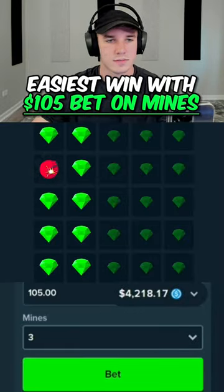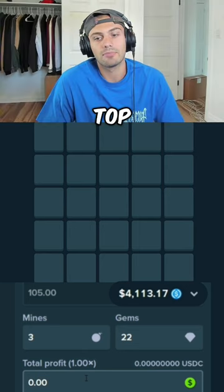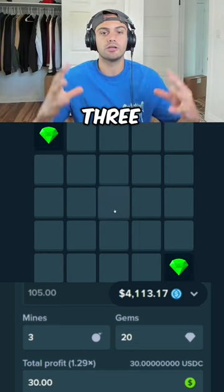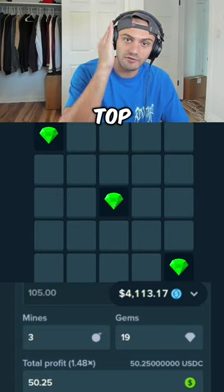What do you think about 105 on three mines? I'm down, we can easily get that. All right, you pick them though. I don't know where to go. Top left, bottom right corner, and then dead center middle, because we have to get the three triangulars back together.